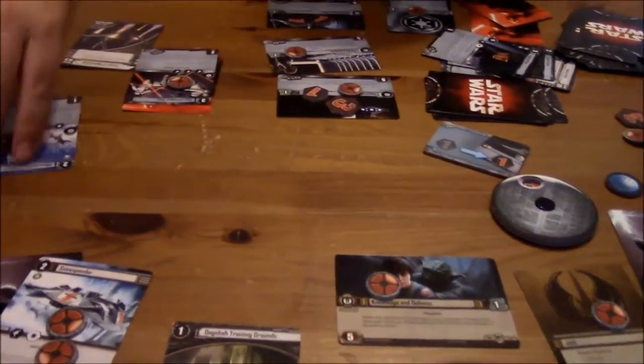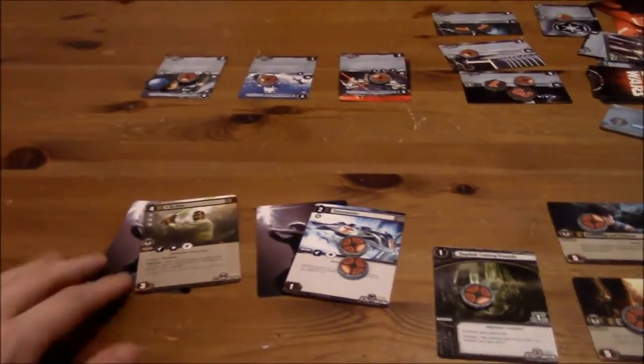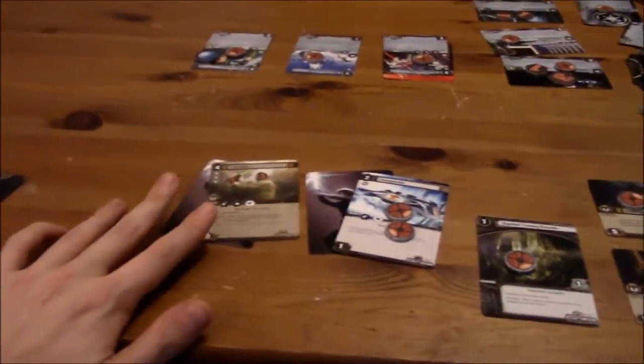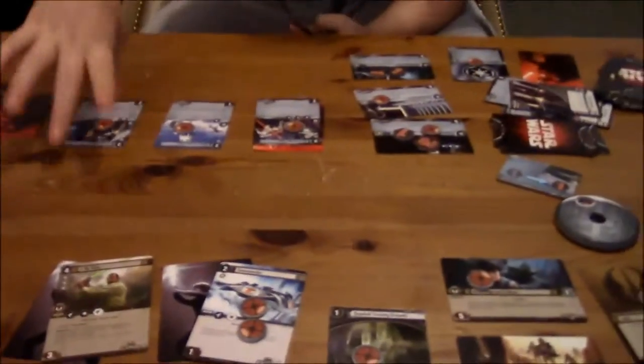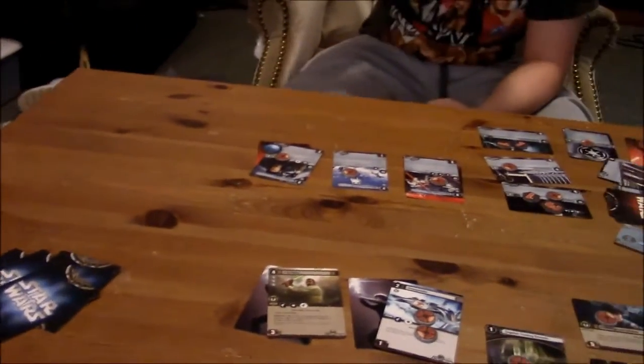This one also gains a shield — stop fighting my stuff. This one gains a shield when it enters an engagement. So go ahead and put a shield on General Veers. So now General Veers is protected. Are you going to commit any units to the force? I'll commit General Veers to the force. They're all focused though, so they don't count toward the force count — unless I don't use them.